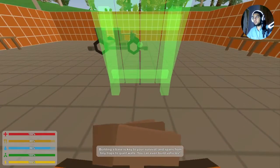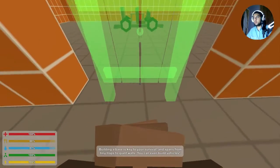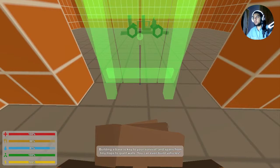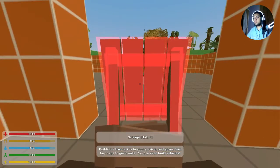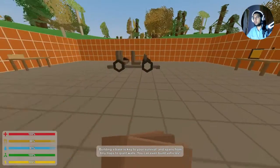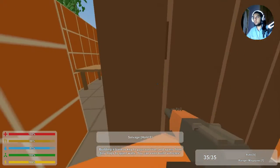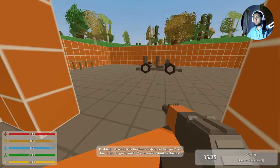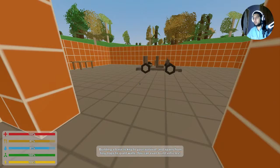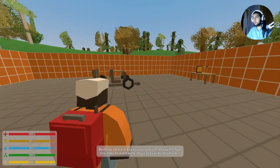I can put a door down over here - right over here. We're gonna go around it then. Oh, that's a barrier and I can take it down as well. How do you get the other items out? Inventory - I just put them away, how the heck do I get them back out?